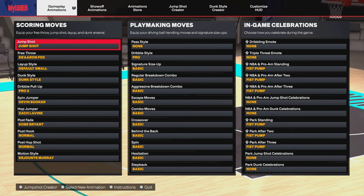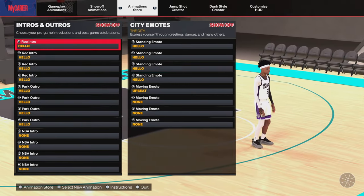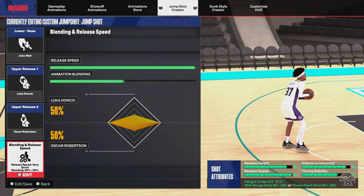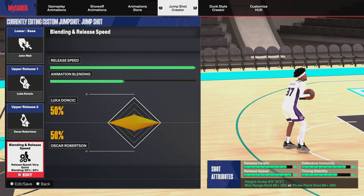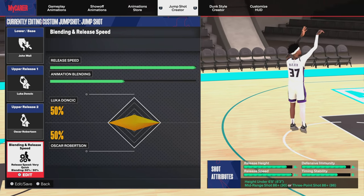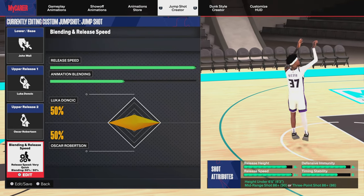That's the end of the video. Make sure y'all let me know in the comments how you feel about this build, and let me know who you'd compare this build to in the NBA. Here's the jump shot right here — I was trying out the John Wall base, and you can see I was shooting like 60-something percent from three. Hit that like button, subscribe, comment, do whatever you need to do, and I'll see y'all in the next one.